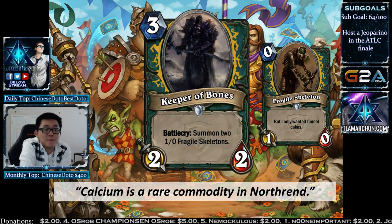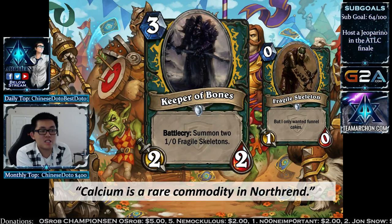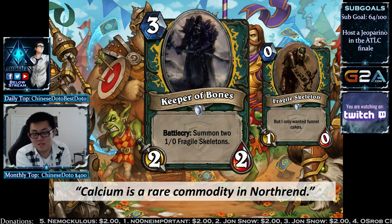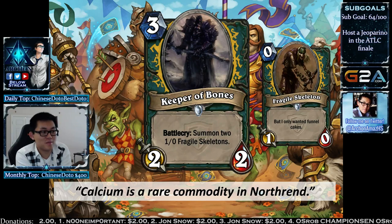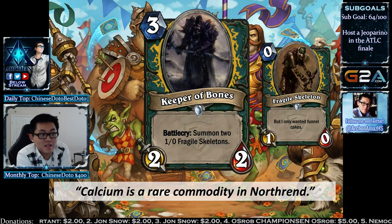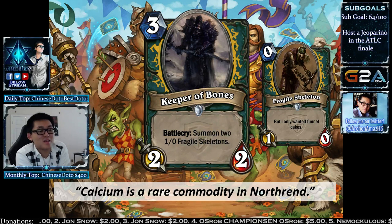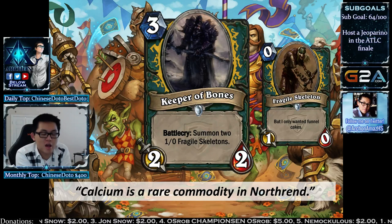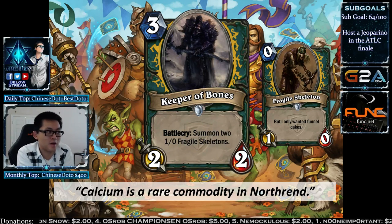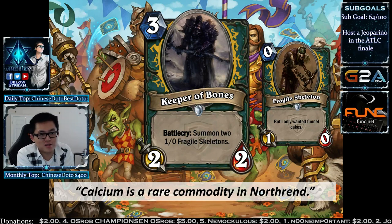The last common is Keeper of Bones — a 3-mana 2/2. Battlecry: summon two 1/0 Fragile Skeletons. Fragile Skeletons die on the turn they're summoned — so why play this? Because it activates Requiem two times immediately on your turn. If you have two Requiem effects, this becomes really insane. In a combo deck this definitely has a place. You can also do cute things: if you have a Stormwind Champion in play, the Fragile Skeletons become 2/1s and don't die.